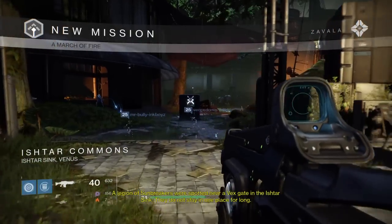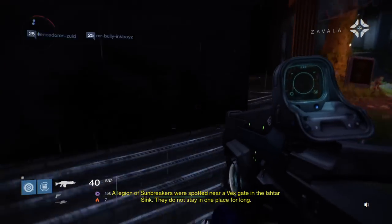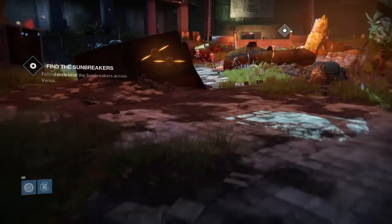Let's see what this mission is going to bring because I have no idea. 'A legion of Sunbreakers were spotted near a Vex gate in the Ishtar Sink. They do not stay in one place for long.' Okay, there we go.